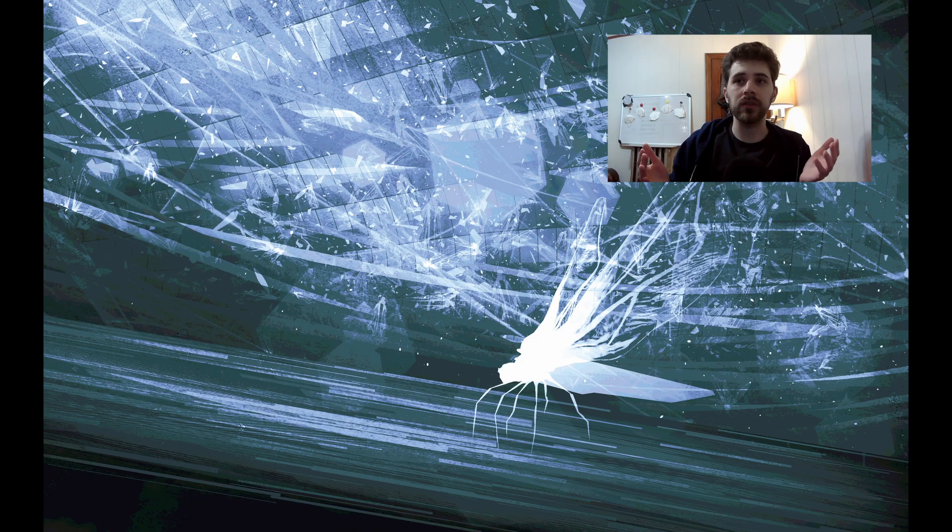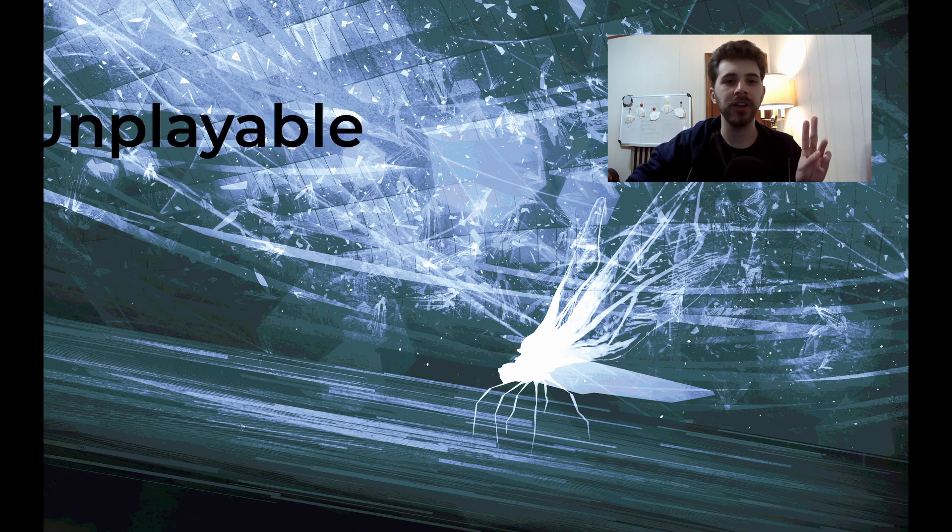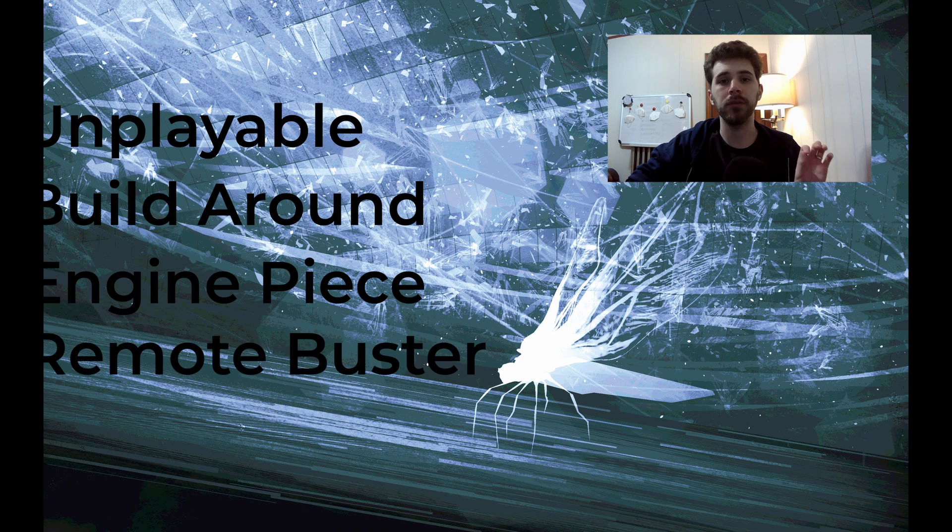The first thing I want to talk about is AI breakers. They're a really interesting spin on a part of Netrunner, which is that they break one of the core rules — the assumption that you have to match an icebreaker to an ice type. AIs just say no, you don't. And so usually, they require a lot of work to make that happen. Historically, the AIs have fallen into four categories: unplayable, build-around, engine pieces, and remote busters.